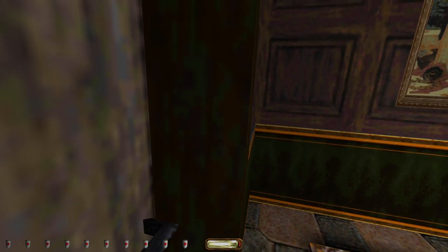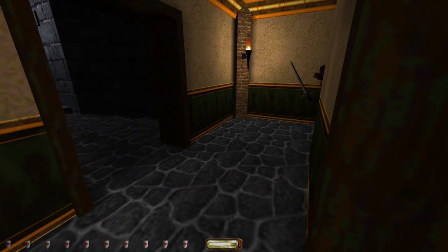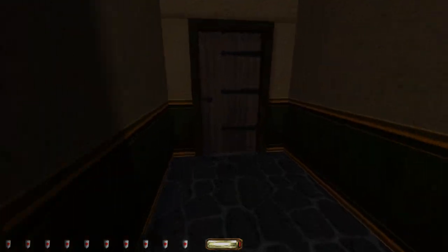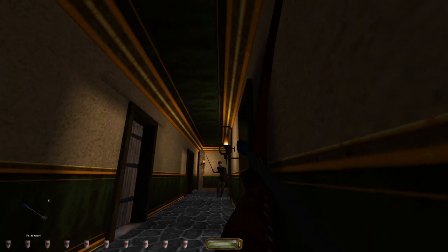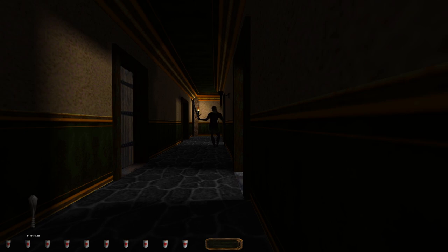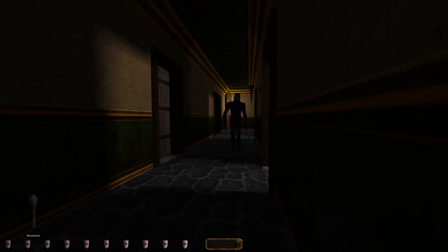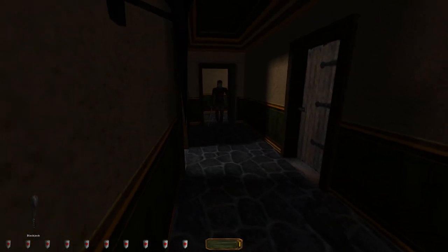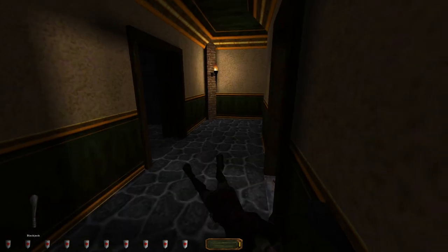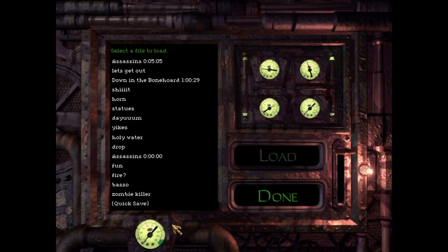This is so cool — leaning against the door. I don't think this is gonna work out. I probably made the wrong choice — I need to wait for them to both exit and then try. "Who's creeping around there?" Damn, he's going for the alarm! Alright, we're gonna load the quick save again.